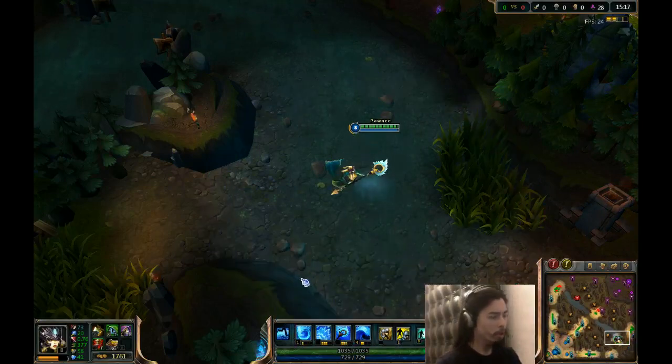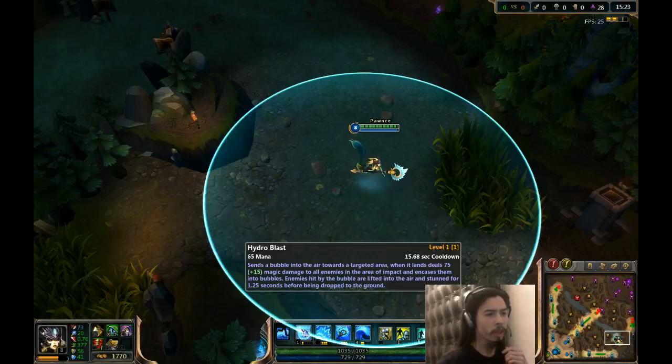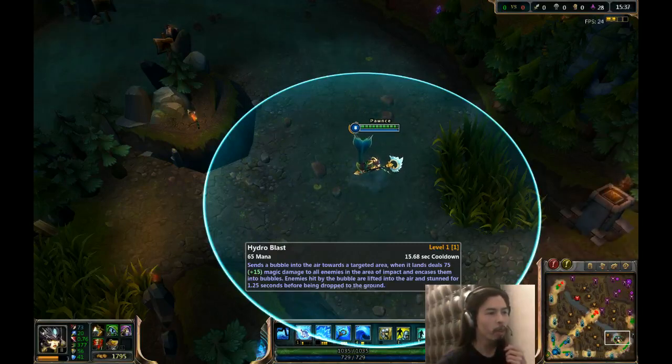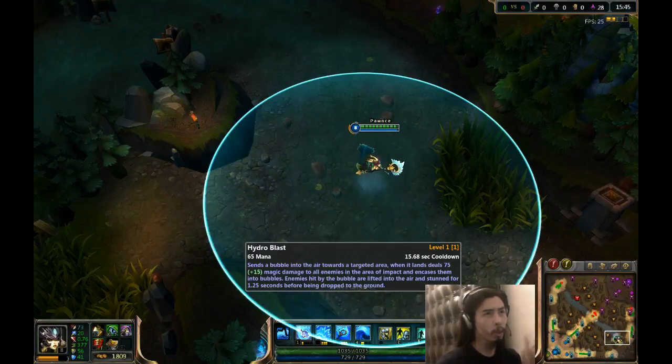Her first ability, her Q, is Hydroblast. Sends a bubble into the air towards a targeted area. When it lands, deals 75 damage to all enemies in the area of impact and encases them into bubbles. Enemies hit by the bubbles are lifted into the air and stunned for 1.25 seconds before being dropped to the ground. When you level it, the damage increases and the cooldown gets shorter.